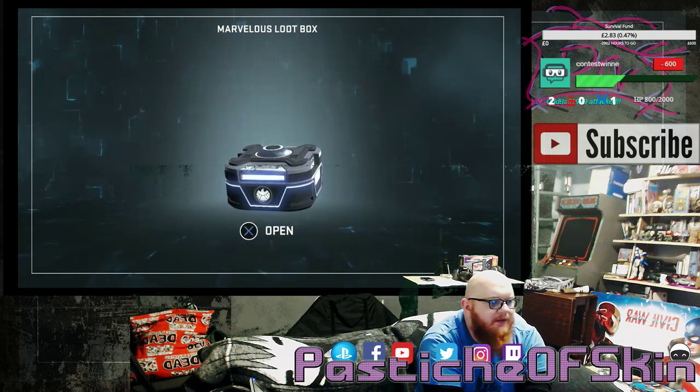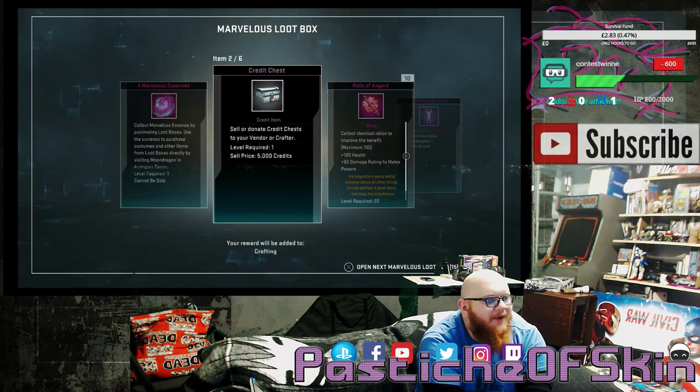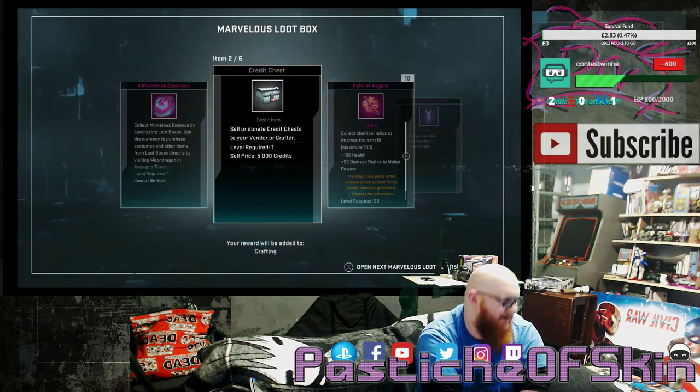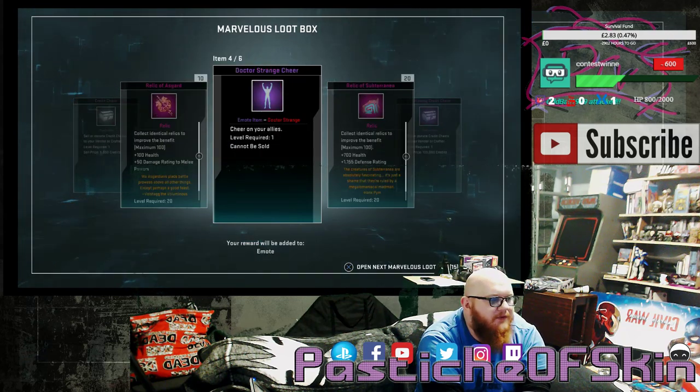I've only got 10 more minutes left before this whole server shuts down. Box 10: 4 Marvelous Essence, a shitty credit chest — god damn it. A Currency Boost, a Matrix of Unbinding. 10 Relics of Asgard, a Doctor Strange Cheer. I don't even use Doctor Strange, but it'll be nice to get to running him at some point. 20 Relics of Subterranea and an Overflowing Credit Chest.